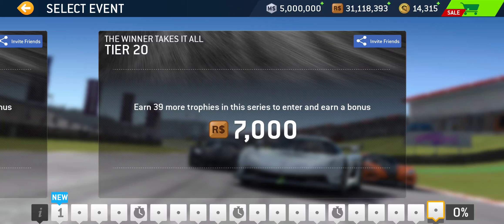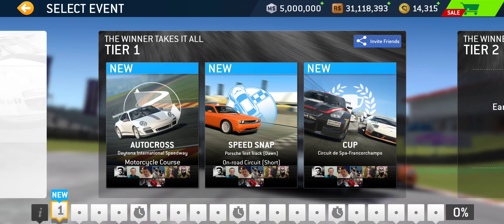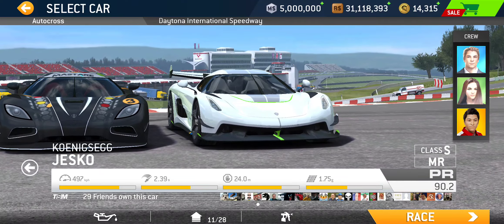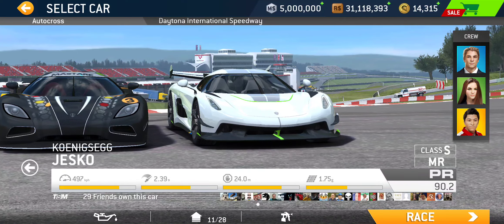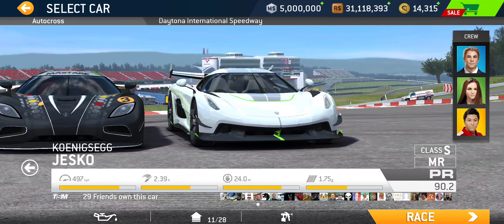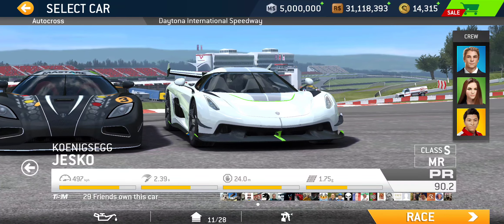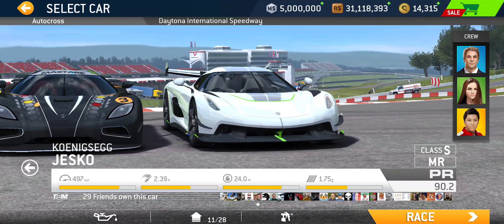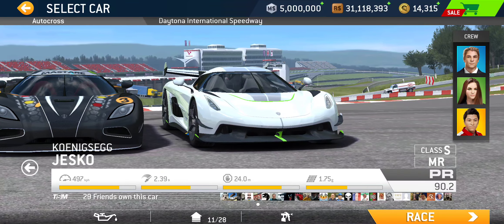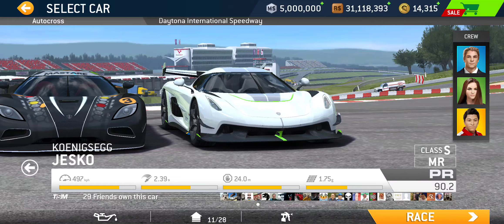For each car featured there's a showcase tier, which means if you don't own it, you'll get a 20% discount on those cars. Car-wise, we have the brand new 2019 Jesco with a base PR of 84.1. I won this car from the special event — I'll have the link to the playthrough video in the description below. I basically have the car with 11 upgrades on board with a PR of 90.2, which should be enough to get me at least 50% completion.